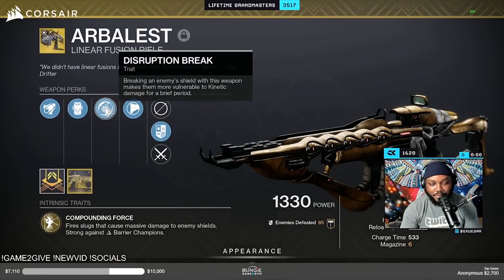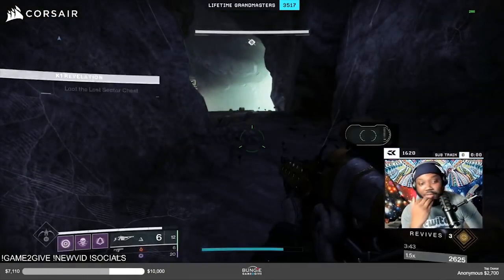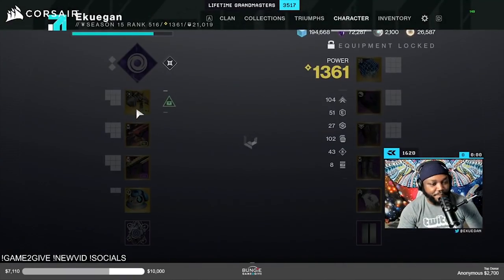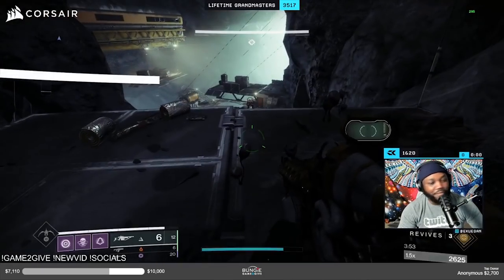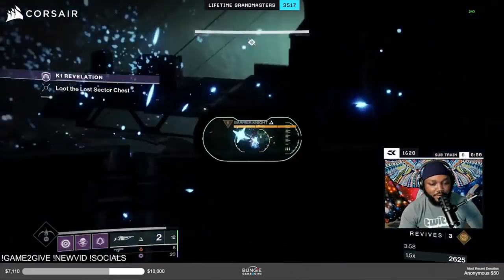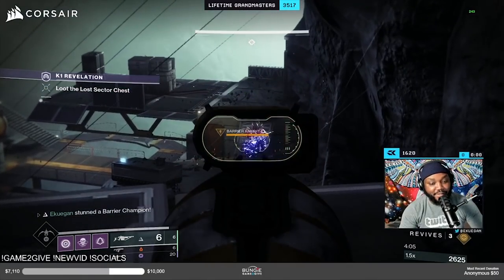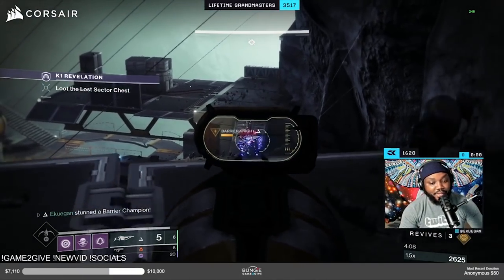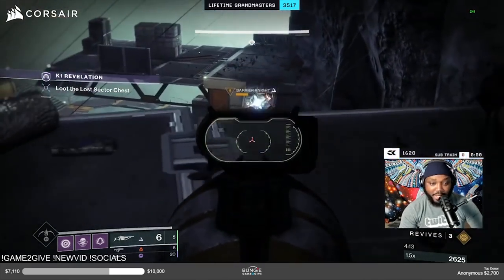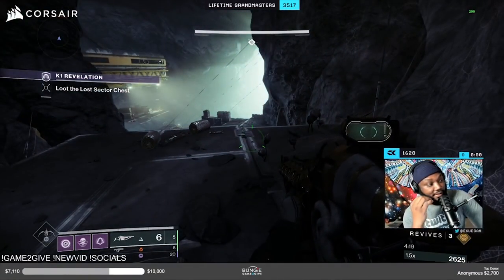It's insane because if you pair that with Disruption Break and Particle Deconstruction, you're doing a ton of damage. It is going to one-shot champion shields. I'm happy about it being Genesis because I can dump my whole magazine if I want — say I go down to about three, I do damage, he puts his shield up, I break it, I'm back up to six. You can see I went from 20,000 to 60,000 because of Disruption Break.